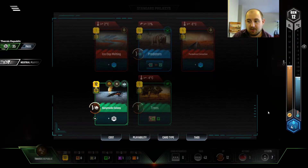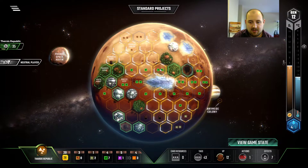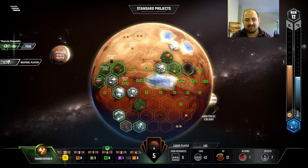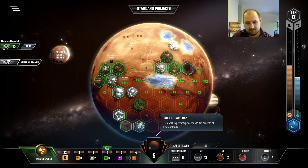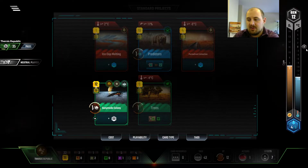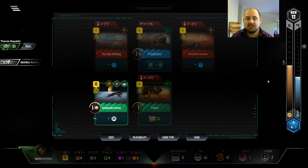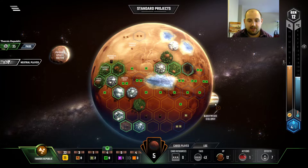Trees. Permafrost. Going to buy a city here. We get a lot of money back for it. How many oceans do we need? We have one, two, three, four, five. So we're good on oceans as long as we do our aquifer pumping every generation. It's really just a greenery thing now.